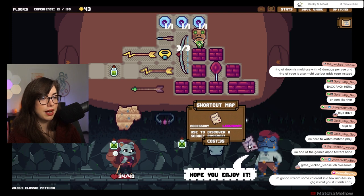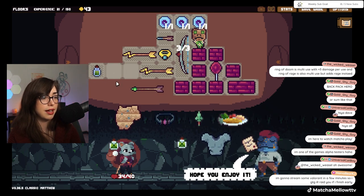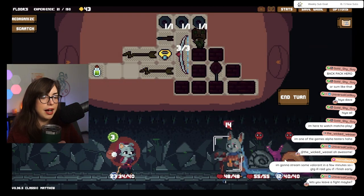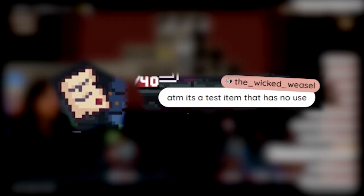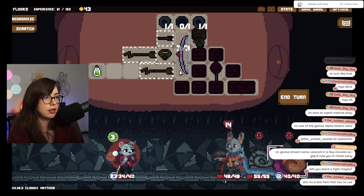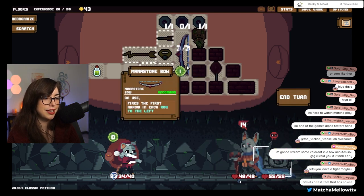Use to discover a secret passage. I don't know if I want that. I'm curious what that does, but I don't know if I want that. I don't know if I want to buy that either. Let's you leave a fight maybe? I thought maybe it would get you to the boss sooner. Okay, that's good to know. So I'm gonna do this — that's one spirit return. That does so much more damage though. I didn't throw that at them — I meant to do that. Not that it matters, because this doesn't actually take up space.